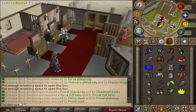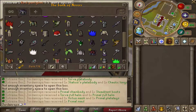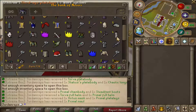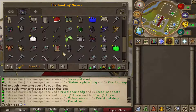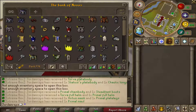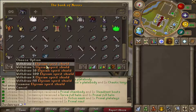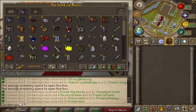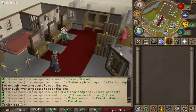Some juicy loot, I must say. All together we got a bunch of cosmetics — four blue party hats, two red party hats, four green, some purples, and some yellows. We got a bunch of primal gear, a bunch of torva, tons of sets of those, some third age, dragon claws, reward tokens which are worth a bit of cash each, bandos, chaotics, and AGS. Look at all these chaotics — an Elysian spirit shield, four divines, some pernix. Just an overall amazing extreme mystery box opening — one of the best openings I think I've ever done.